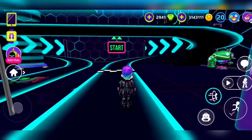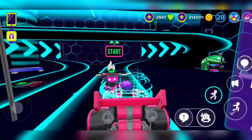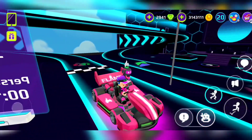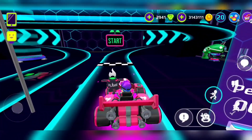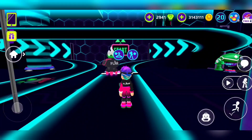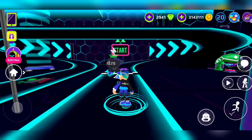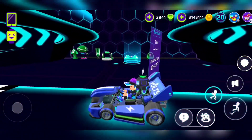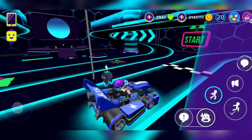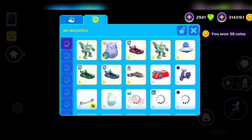Here we have the red one. I think it has LEDs on the bottom because it just has red lights on the bottom. Now it has blue lights — this is so sick! It has bolts and everything. Nice, now let's go to green.